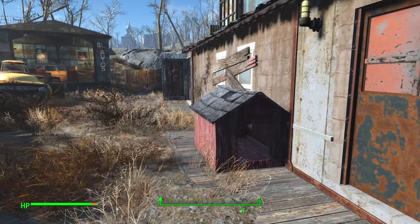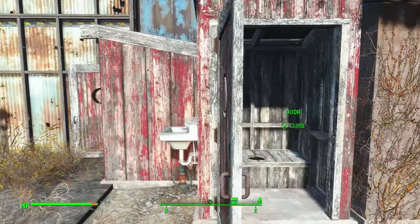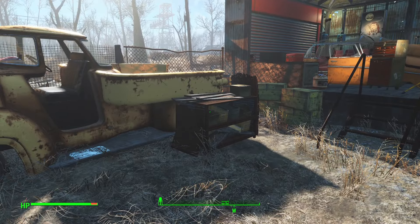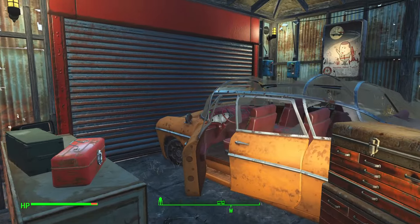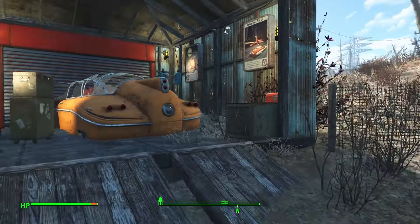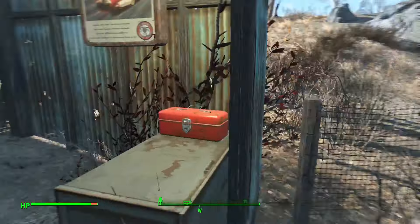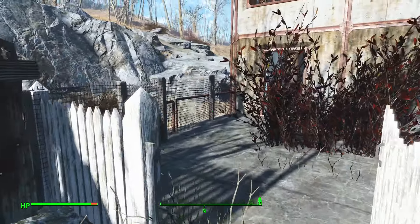On with the tour — some toilets for the settlers. Starlight Autos, it goes out to the front. Open up the door and you can get in and out. I won't go out there because there's trouble brewing.